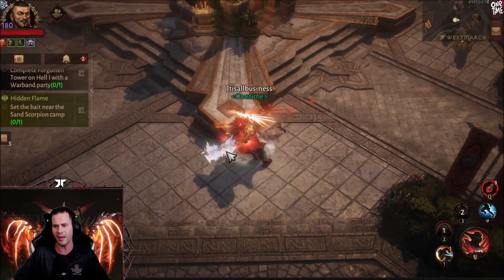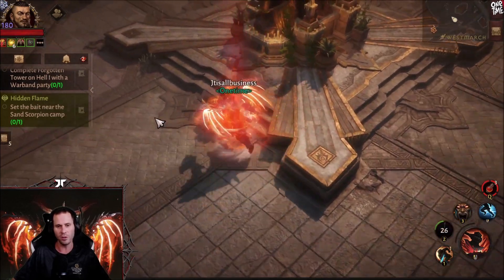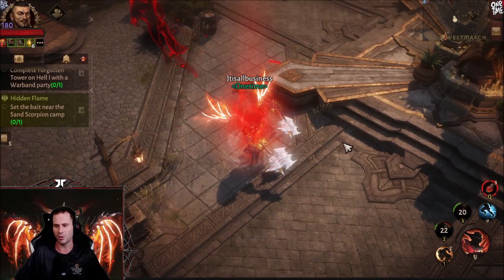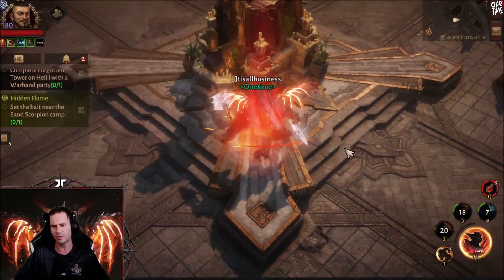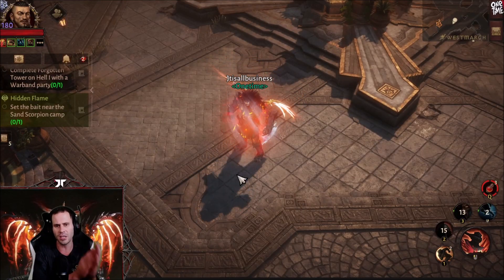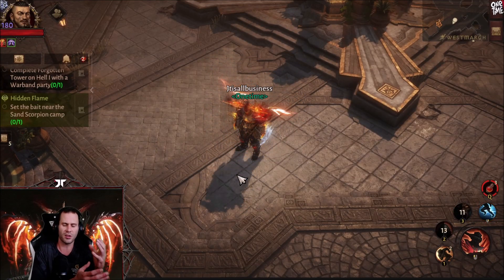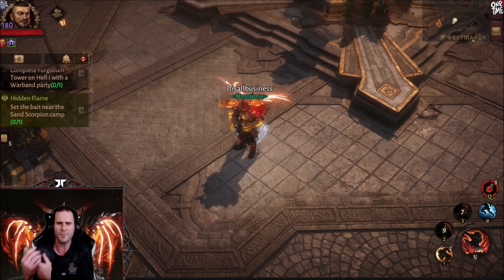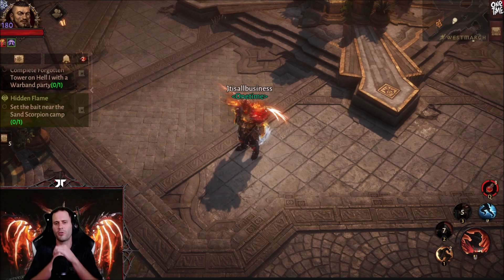Whether you charge in, use undying rage, use wrath of berserker, or use sprint — you always have that 30% attack speed from Vithu's urge. Remember to use sprint as a utility tool. Save your sprint to get out of some sort of crowd control rather than using it freely at the start of a battleground.